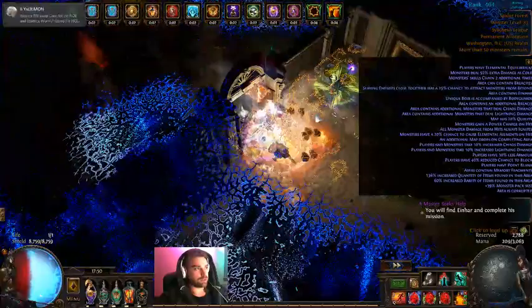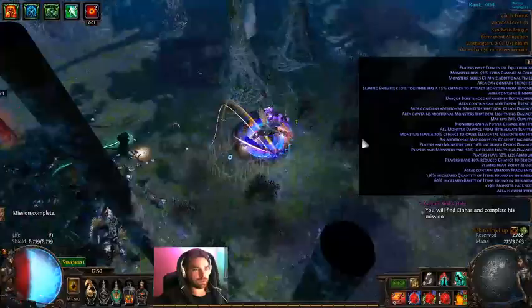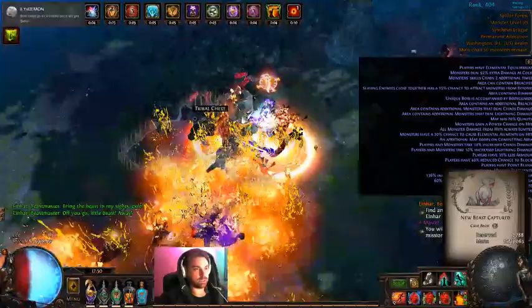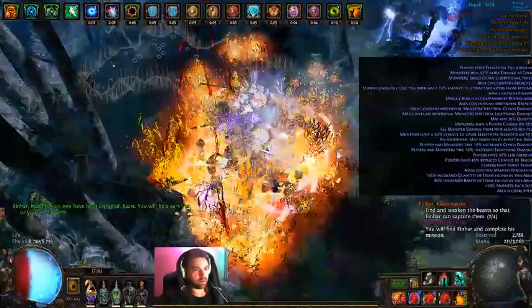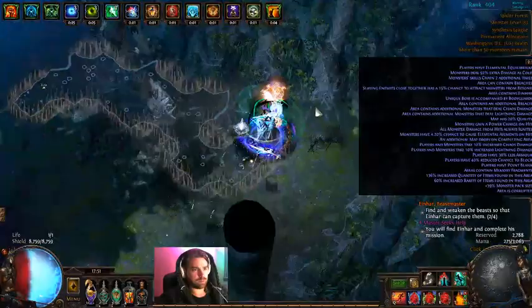You get these claws dropped from the Breach Lord, so it's a little bit difficult as a true league starter. But a couple days into the league, they'll be around — people will be finding them. So it does have potential as a league starter. As you can see, we're using Molten Strike, dealing flat lightning damage added to our projectiles and scaling damage in a number of other ways. We are a Trickster, and we take Harness the Void to get a 5% chance at gaining 100% of damage as extra Chaos damage. This is pretty good for us because, being Molten Strike, we are getting a lot of hits. We fire about 80-something balls per second with flasks up.